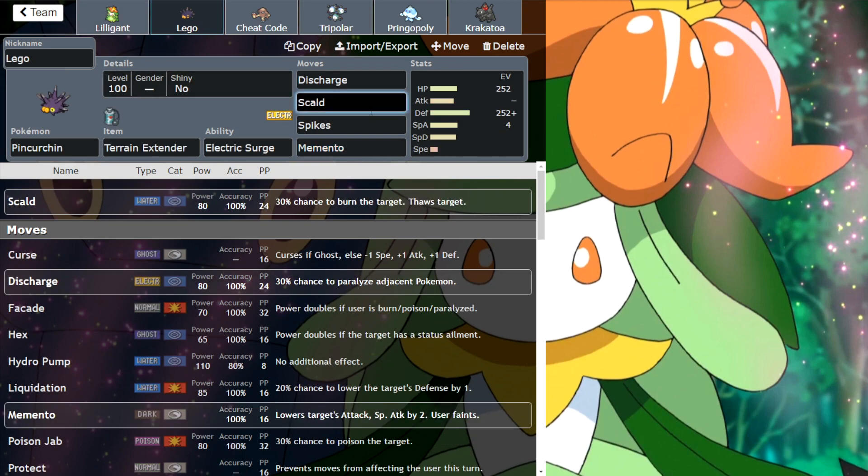Pinkurchin is fairly standard — we've got Terrain Extender, Discharge, Scald. It's obviously a defensive spread, so I'd rather Discharge over Rising Voltage. Spikes is obviously good. It's between Memento and Recover — I might swap that at some point, but we're going to start with Memento and see how that goes.